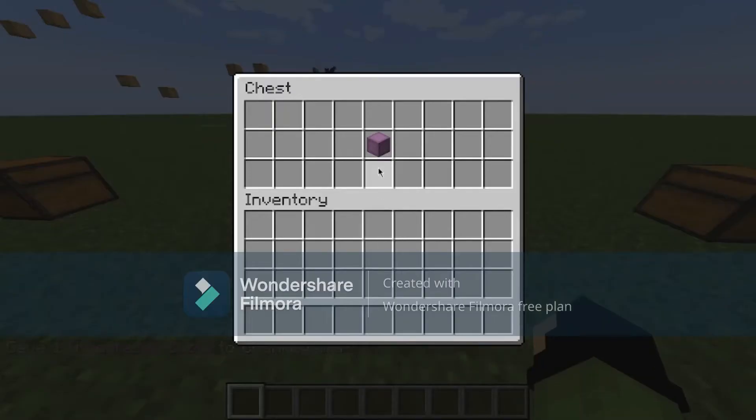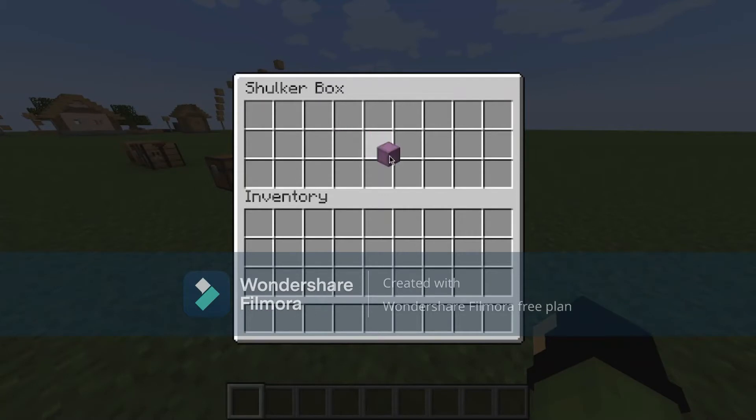Three: you can't place a shulker box inside of a shulker box.